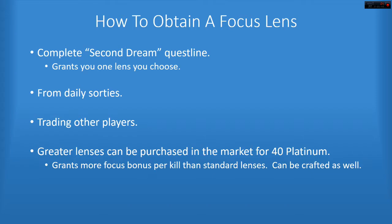So how do you get a focus lens? When you complete the Second Dream, you get to pick one that you want. You can also get them from doing the sorties — it is an award in there. You can trade with other players for it. If you get four of the same kind, you can buy a special blueprint in the market that lets you combine them and make a greater lens, which gives you more focus points per kill. Or you can just flat out buy it for 40 platinum in the market.